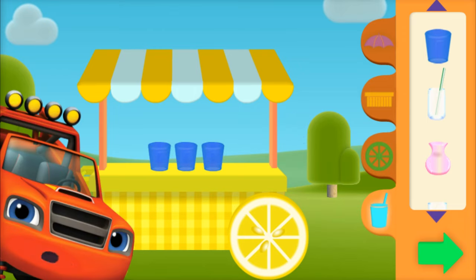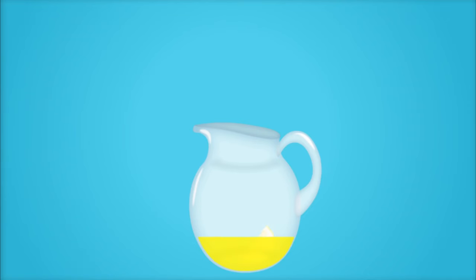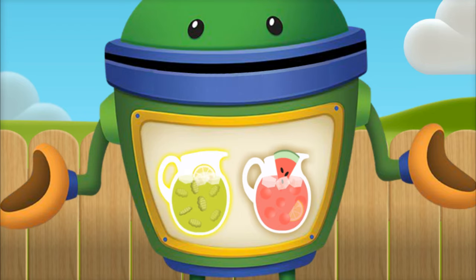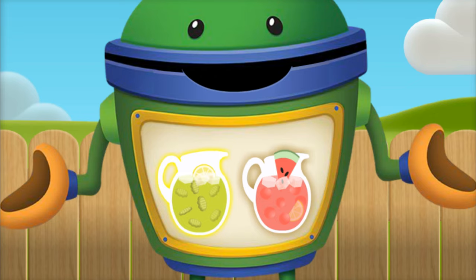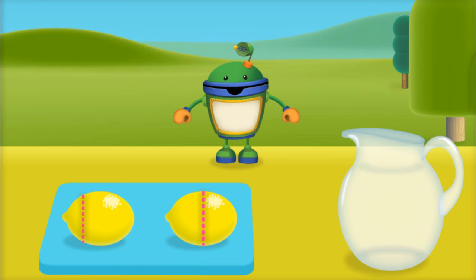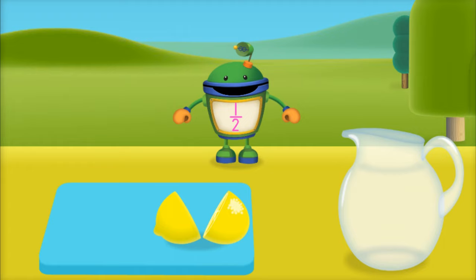Now that we've engineered a great lemonade stand, let's make some lemonade! We need to use our mighty math powers to mix up a lemonade recipe — let's make pickle power lemonade! First, let's slice some lemons. Which lemon looks like it's going to be cut in half? Swipe across the dotted line that looks like it will slice in half. Yes — that lemon is cut in half! Half means two equal parts of a whole.